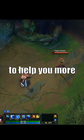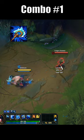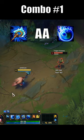Here are three basic Nami combos to help you more easily land your bubble. Combo number one: E-Auto-Q. Apply a slow proc on your auto by self-casting E before throwing your bubble.